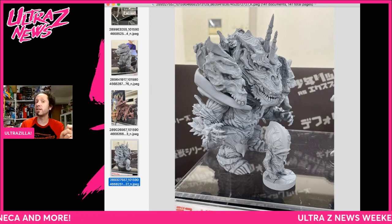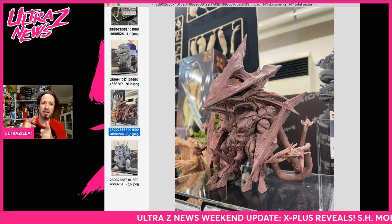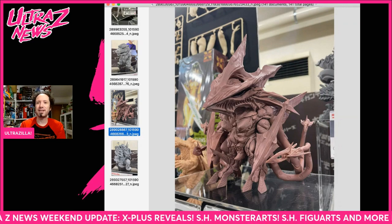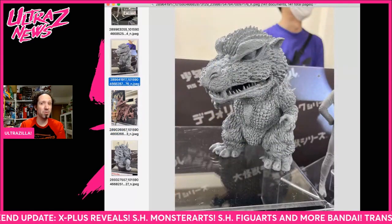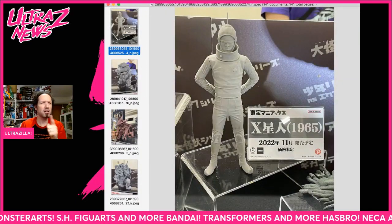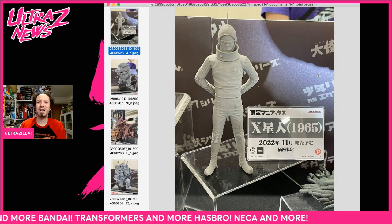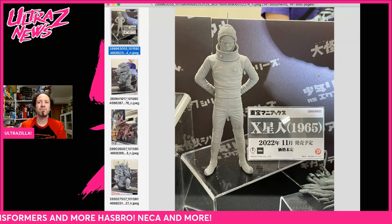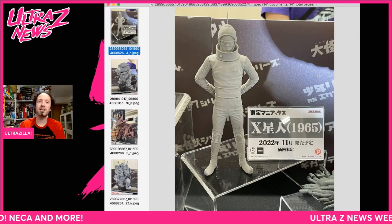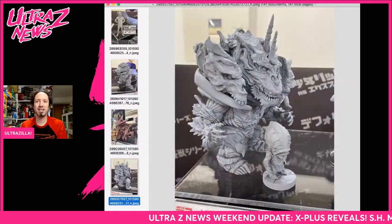We got Monster X in the D4 Real line, we got Iris in the D4 Real line. I'm gonna be firing these off pretty quick. Godzilla Final Wars and a new Toho Maniacs — and that's obviously a Zillion leader, not to be confused with you guys, my Zillions. So we got some really nice stuff here.